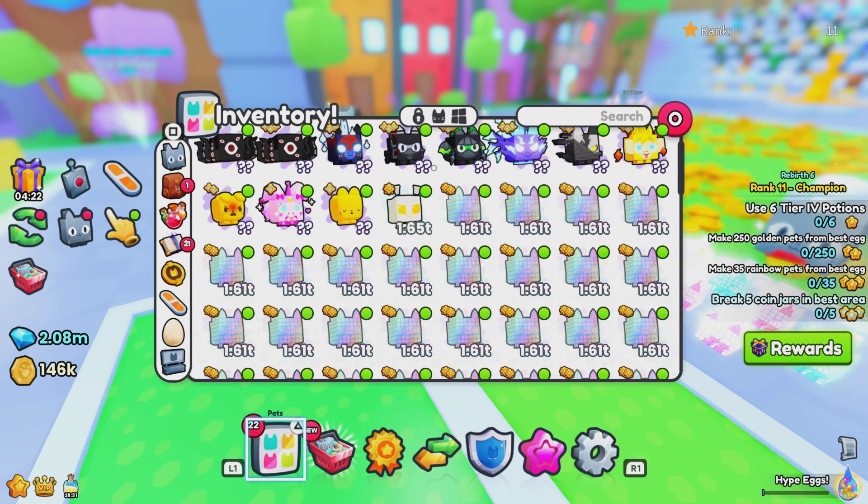Let's go ahead and open these as well since I don't play this game like that. I know I can sell these but I'm not going to. We got three shiny cool cats and a void egg — I'm going to go ahead and open that too, just because why not. It looks like we got a Black Hole Axolotl.